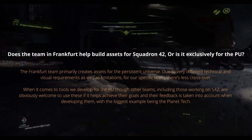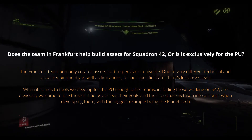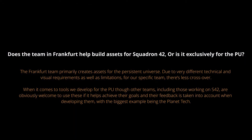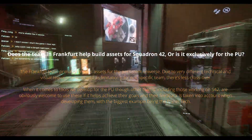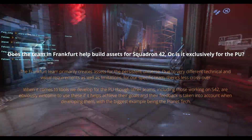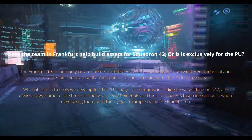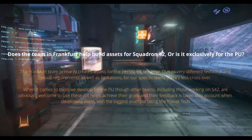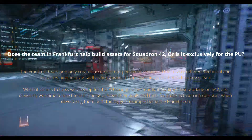Does the team in Frankfurt help build assets for Squadron 42, or is it exclusively for the PU? The Frankfurt team primarily creates assets for the persistent universe due to very different technical and visual requirements as well as limitations — for our specific team there's less crossover. When it comes to tools we deliver for the PU, other teams including those working on Squadron 42 are welcome to use these if it helps achieve their goals, and their feedback is taken into account when developing them, with the biggest example being the planet tech.